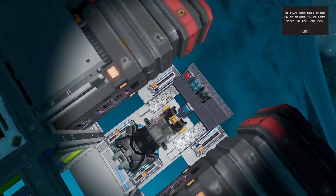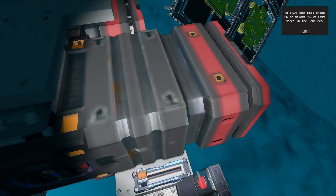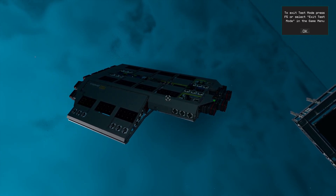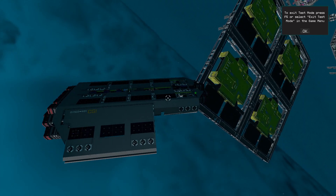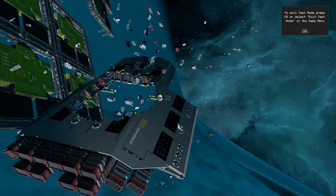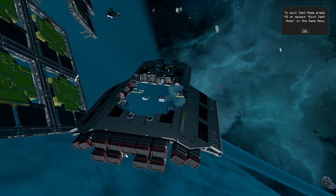You go to your console, you hit this button, and you can see — there it goes. Your ship is gone. Some sort of a self-destruct system.